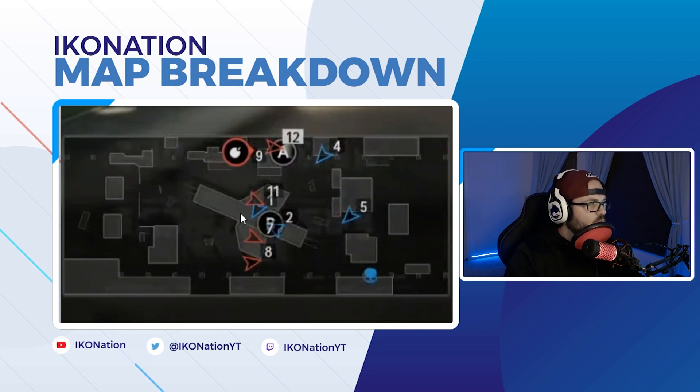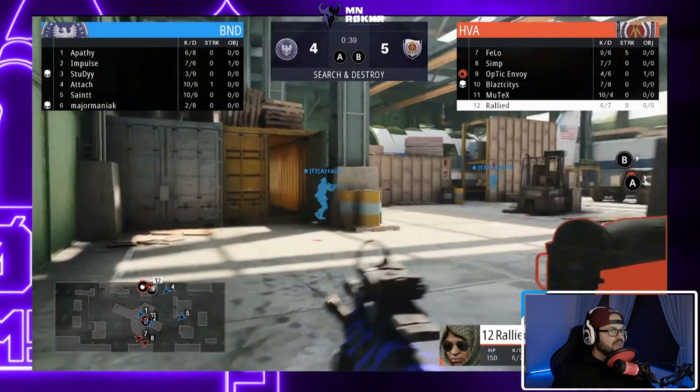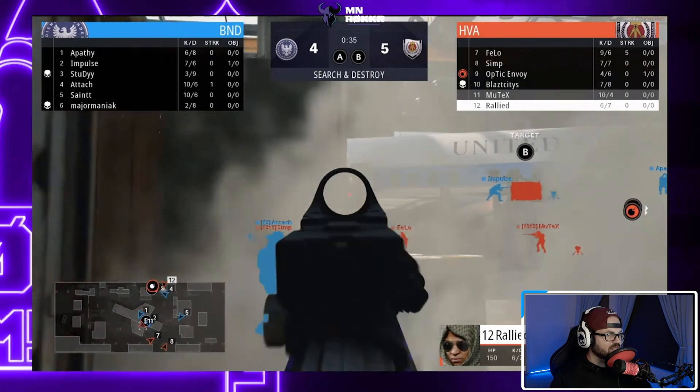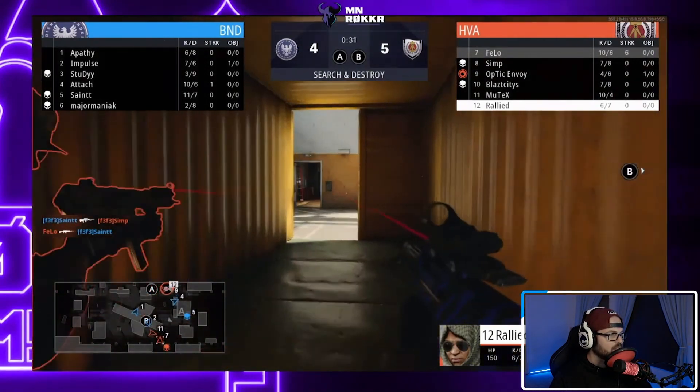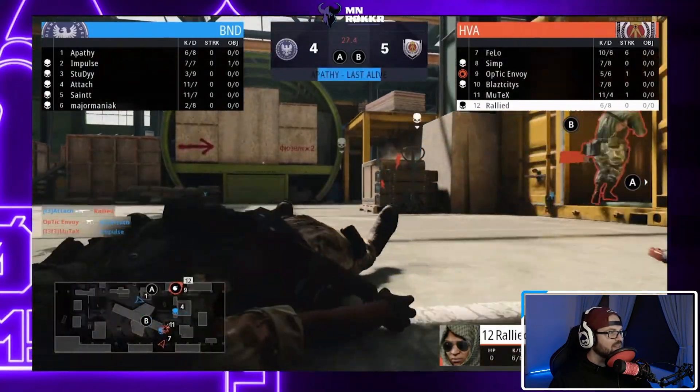Looking at the mini-map, Rallied is up by the A bomb site and Envoy had rotated all the way back through to make his way over to A as well. It's a little bit easier to push up on that side because it's more walled off — fewer places to get killed from. This play out of Apathy is coming soon; Rally has a chance to kill him right there but it doesn't happen.